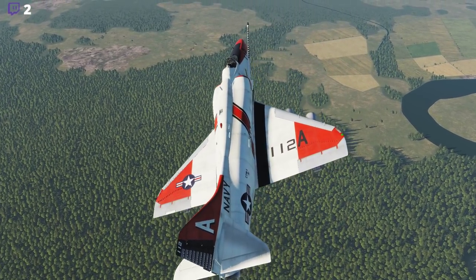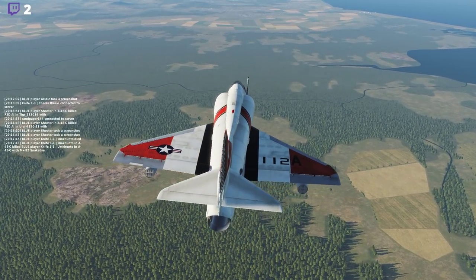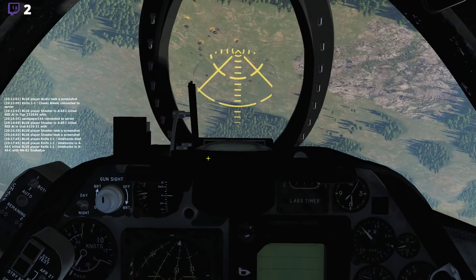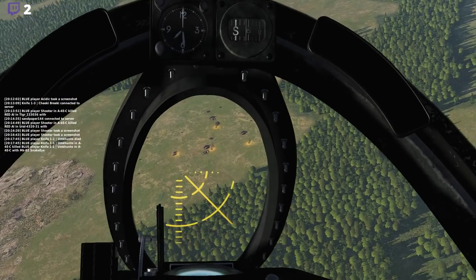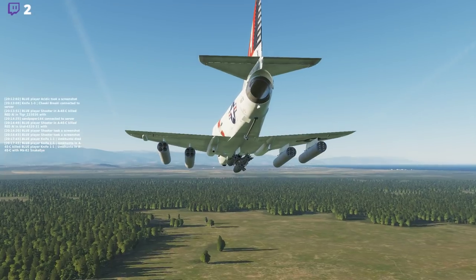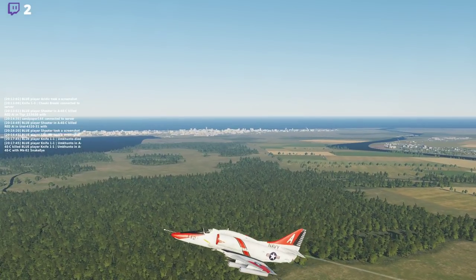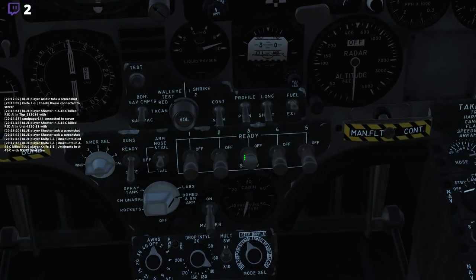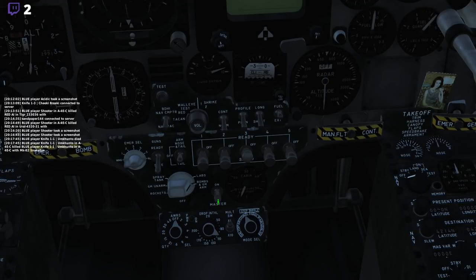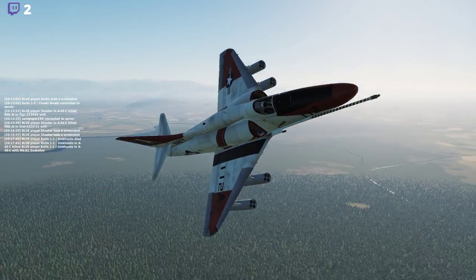My intention for this attack run is to make a bit of a dive towards the target. Rolling in — anyone want to take any bets on if we're going to make this or not? Nope — we have still not dropped any ordnance. There has to be something we are not doing correctly. All the switches look ready, all appear to be armed. Master Arm was however not on, which is probably why we failed.